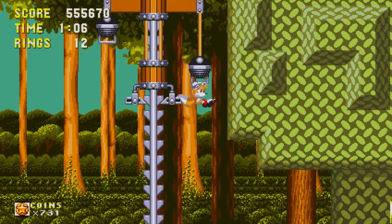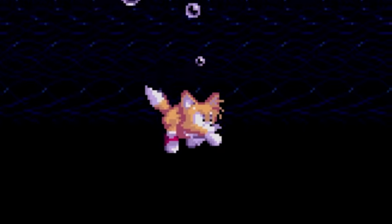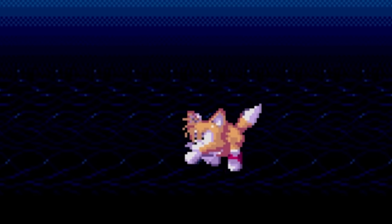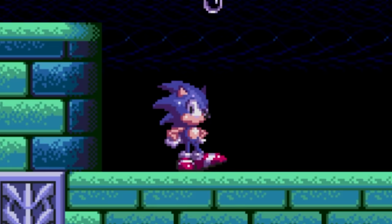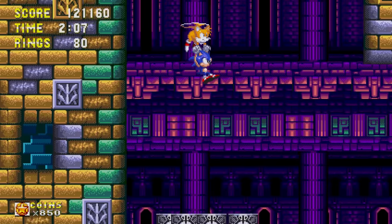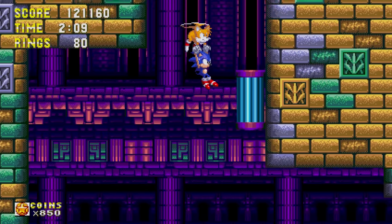Tails is able to utilize his flying ability to reach higher pathways and damage enemies. He can also swim underwater. Look at his cute little doggy paddle. And when you play as Sonic and Tails together, you can fly as Tails even in single player mode.